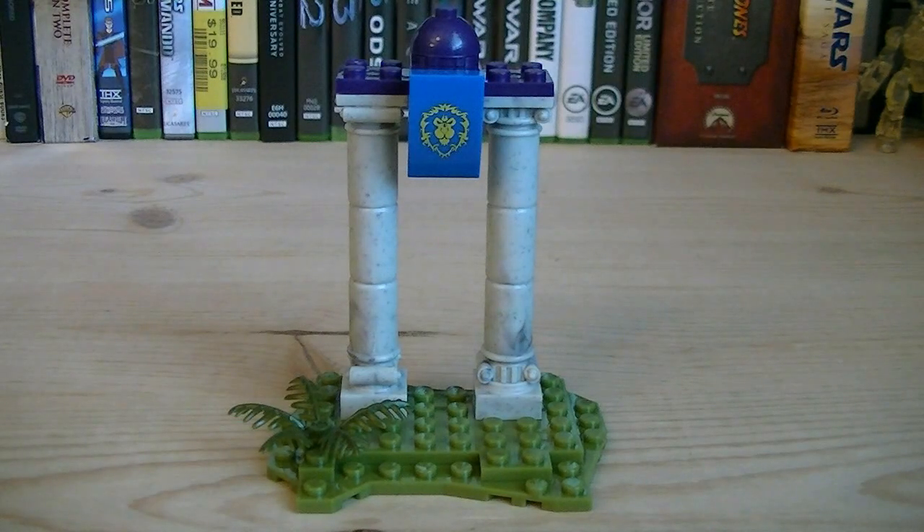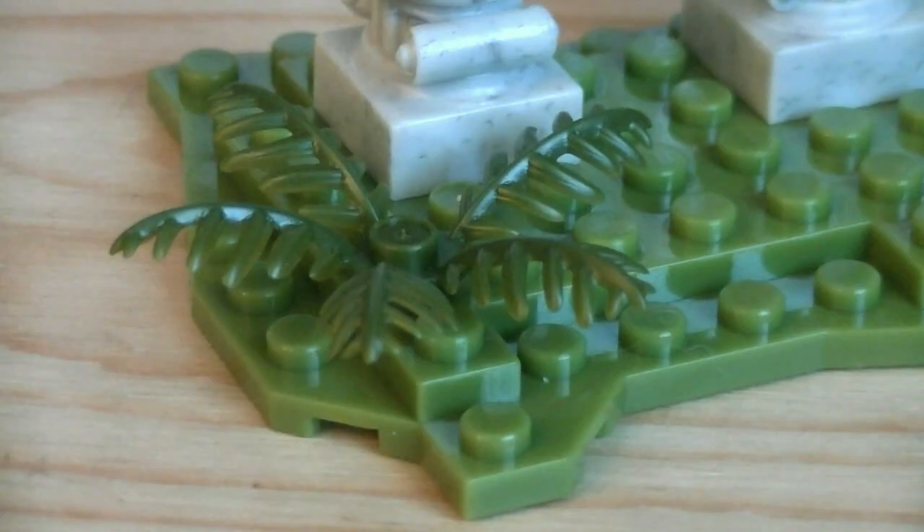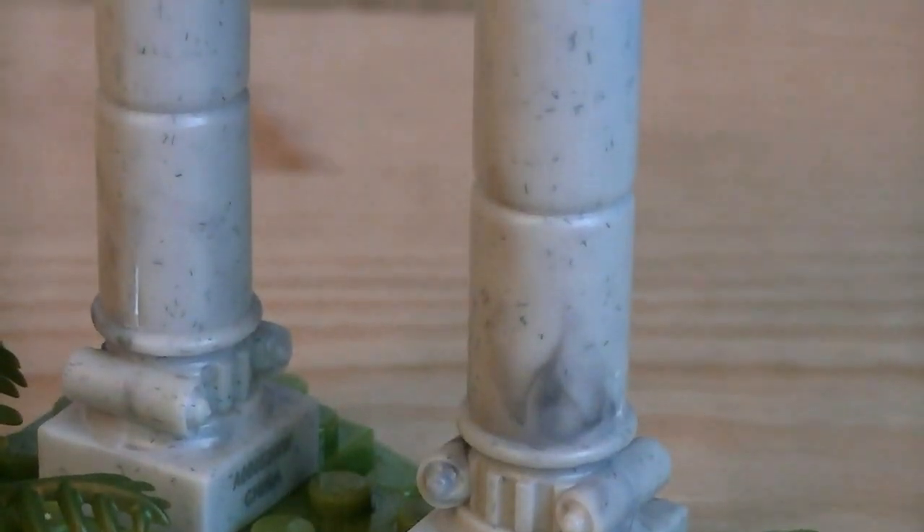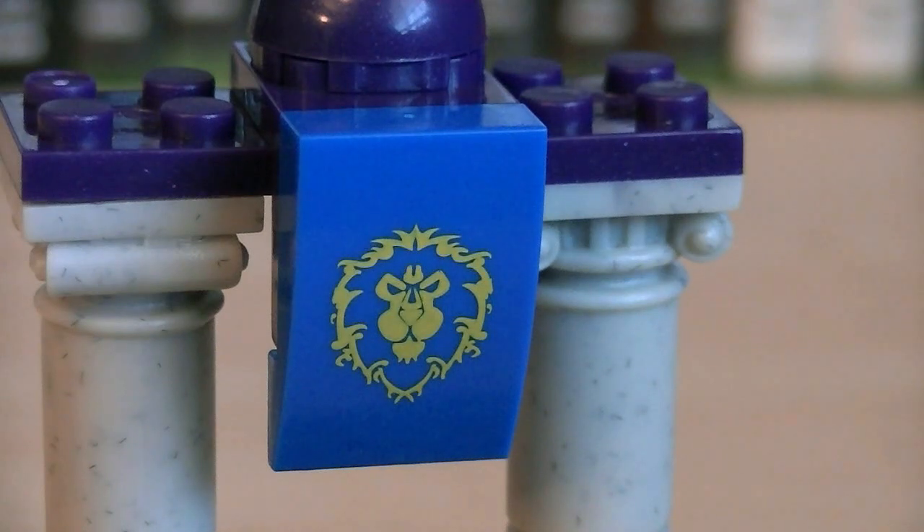The small terrain piece, which is built using green, white, purple, and blue blocks, is inspired after Darnest City. On the terrain itself are small vegetation elements, such as this fern. The structure uses unique new column pieces which have some great detailing.